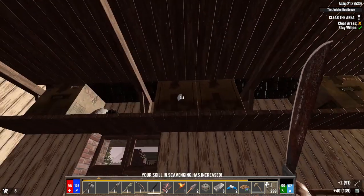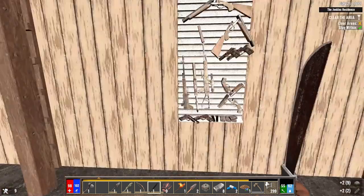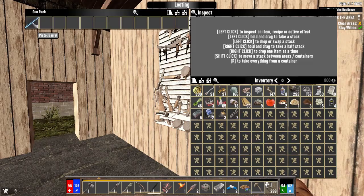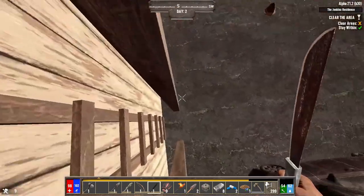My scavenging skill went up — wonderful. We get a lot of benefits from that because it affects our loot stage every time it increases. There's a second floor — something above. What's up here? No zombies, just an empty room — could be a neat little place to base.